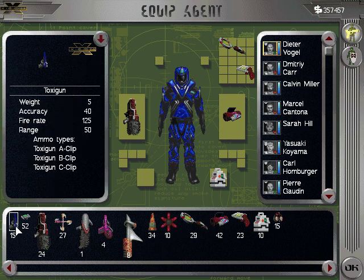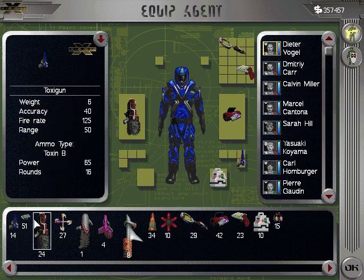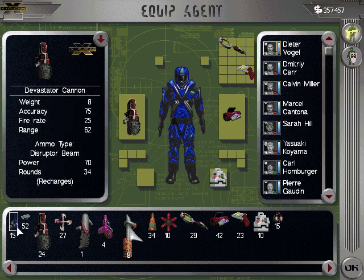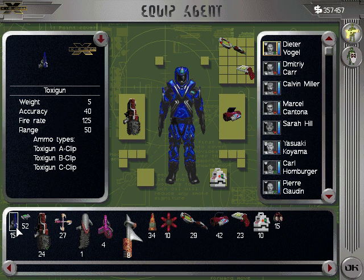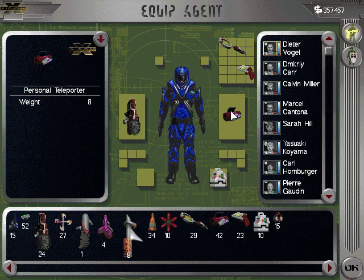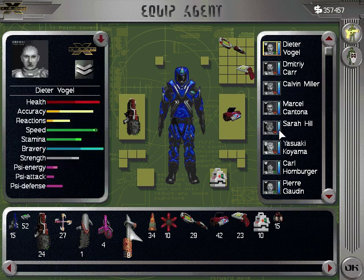I don't want to put in a toxic gun here because he automatically takes a clip of the B ammo — I don't want that. So what I'll do is transfer four toxic guns over to my interceptor base and I'll transfer 20 type C clips. Then I'll do the equipment change. I think they keep their equipment with them, so if I transfer these guys they should go with everything they have.